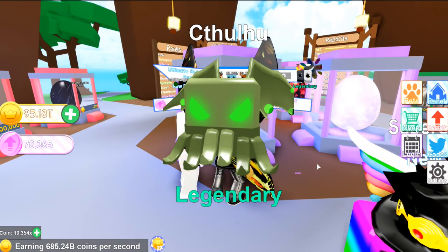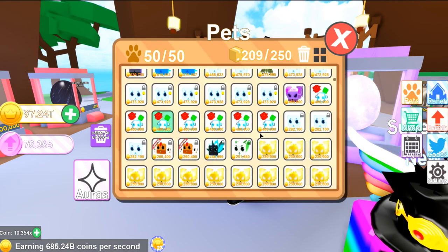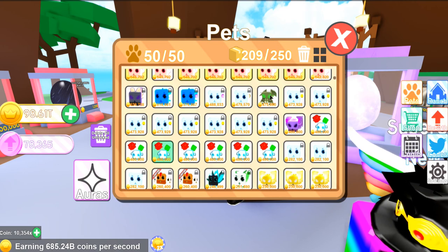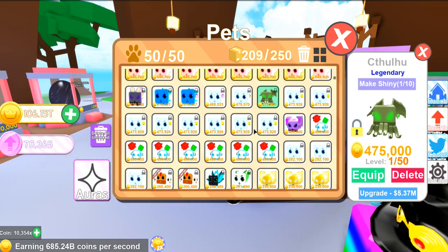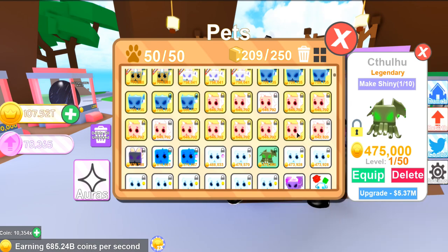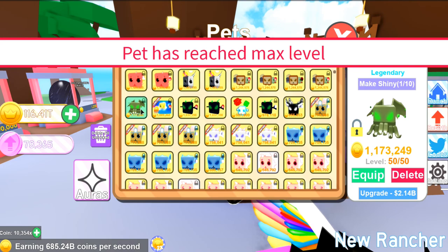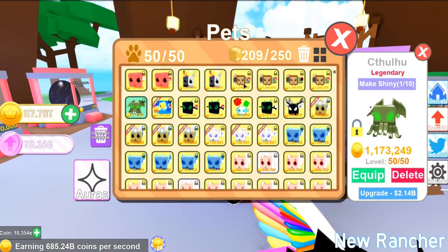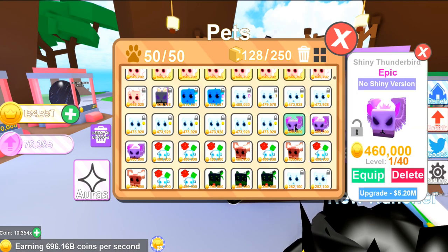There we go — the... how do you even pronounce that? 'To-chew'? 'To-hulu'? I don't even know how to pronounce that — that's so weird! Anyways, it looks actually really cool. I'm going to equip that one. Make sure to lock your pets, guys, so you don't lose them. I just upgraded it and it's actually one of my stronger pets, so those pets look really cool. Here's the new shiny Thunderbird.